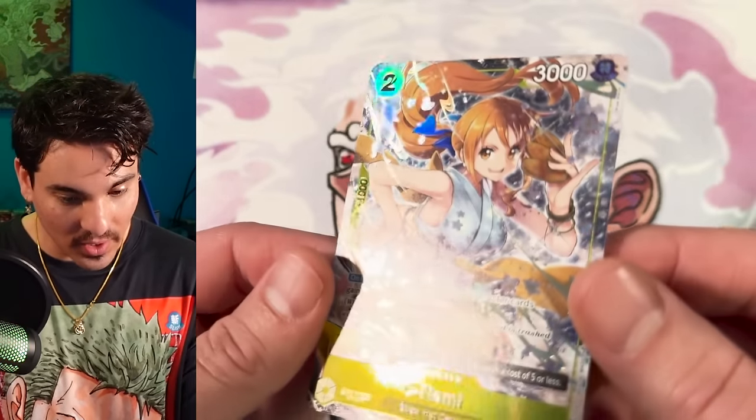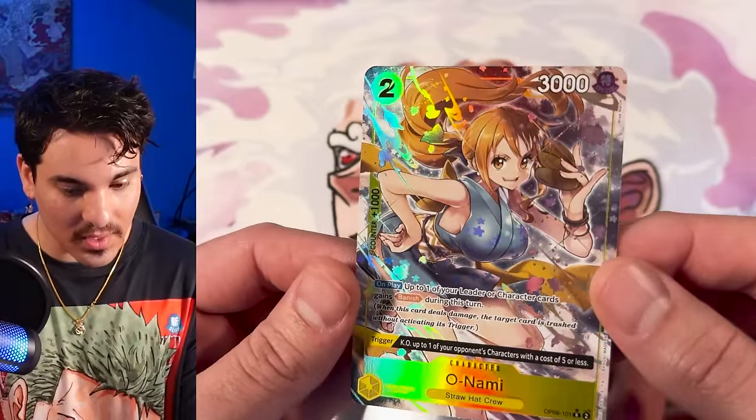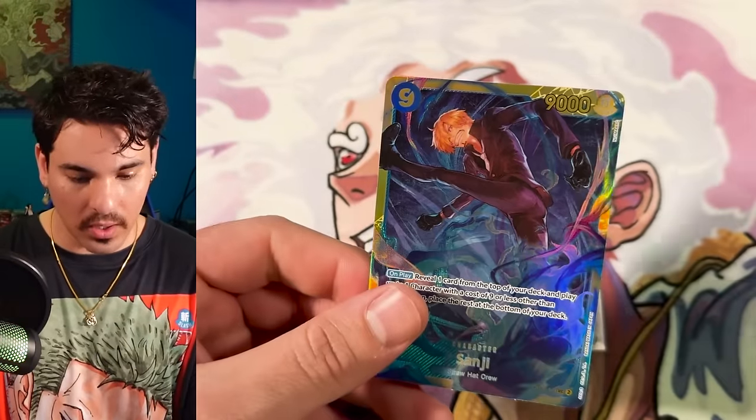The texture on this card is really nice — really good foiling choices, shiny in all the right places. Look at the belly! I don't think we're going to see another alt art, but I do think secret time.